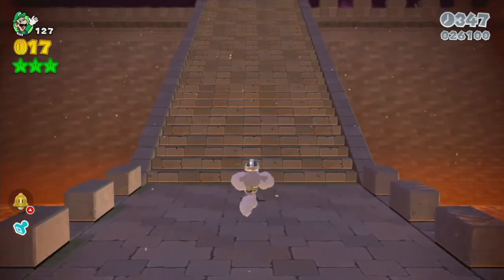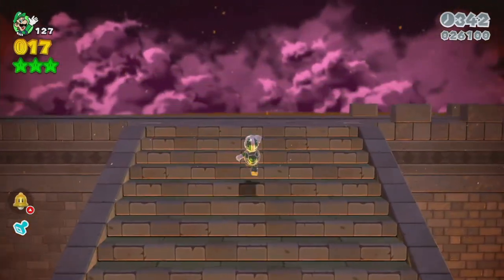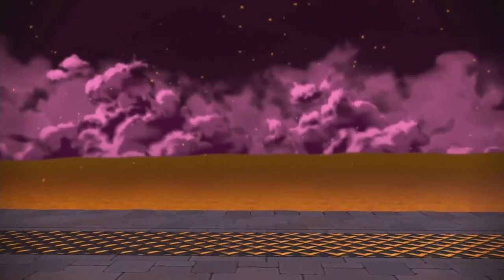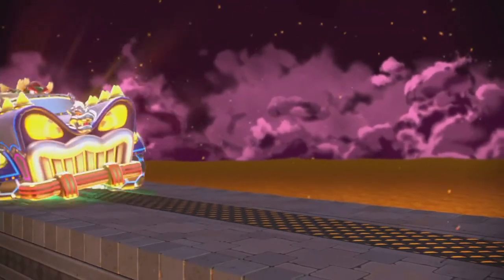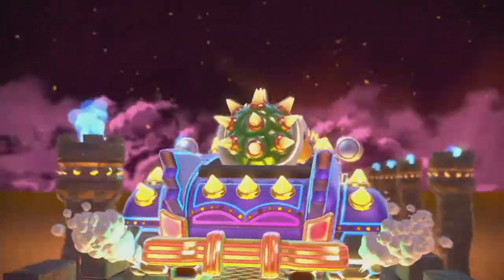Now the hard part is out of the way — we no longer need the boomerang. We do want to keep the catsuit to the end though. Now we have a Bowser fight, and this time I'm going to do a trick, but I need to set up my cursor first.